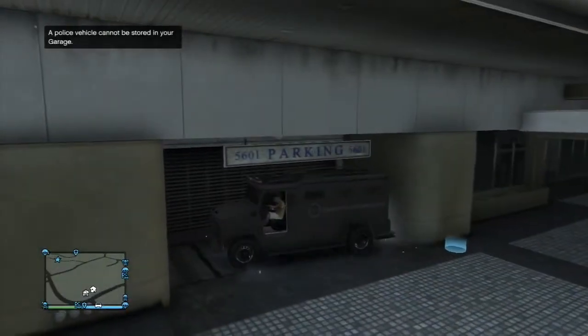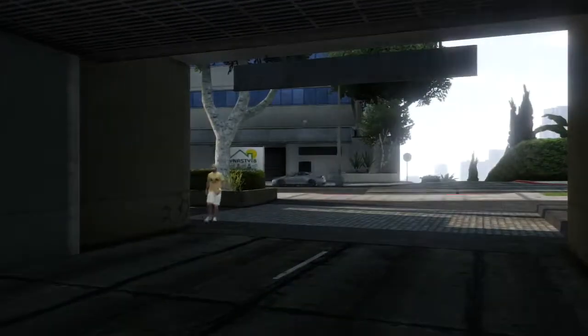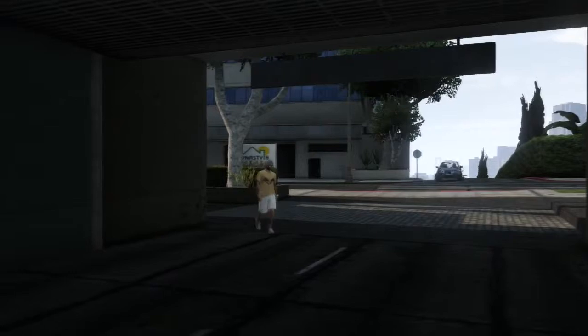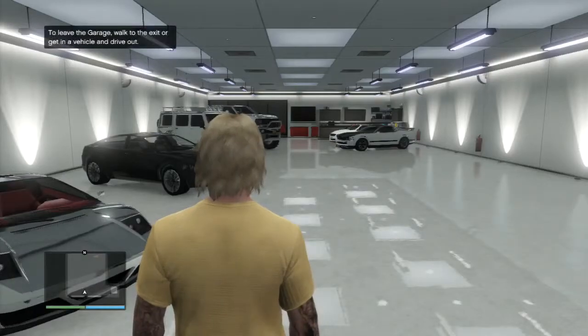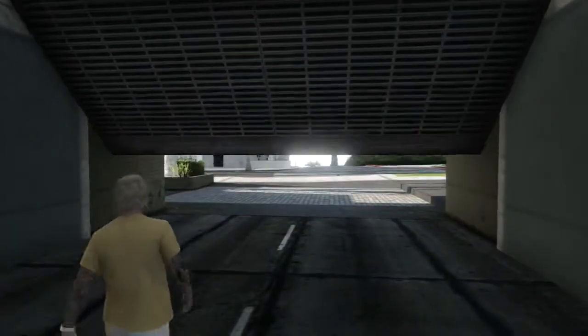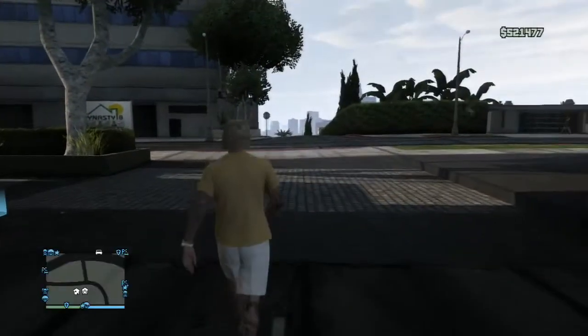Before, you would just park it here and without the driver side door you would get out and it would put you in your garage automatically. Well, as you can see, that doesn't work anymore. When you go to get in your garage now the vehicle is gone — they have fixed it. The vehicle is completely gone, and my garage is missing my vehicles from before: my SWAT van, my police car, my SUV police vehicle.